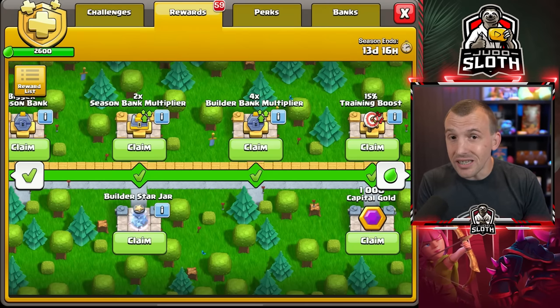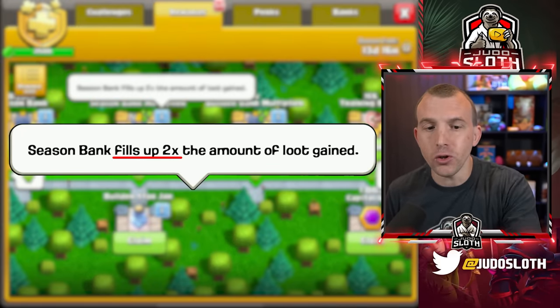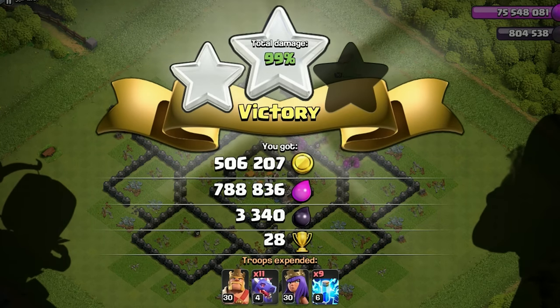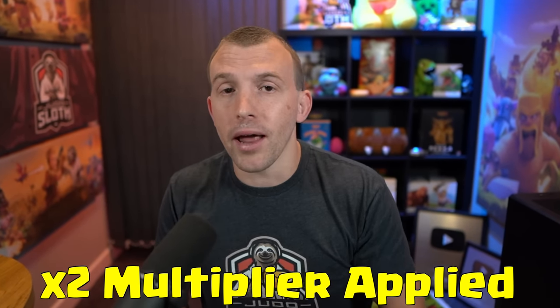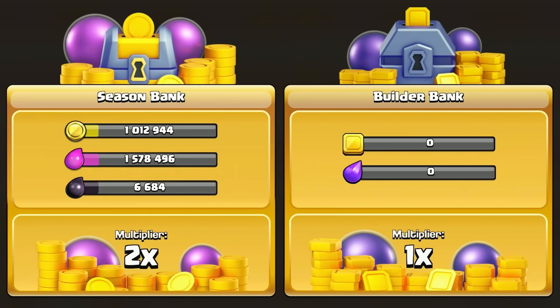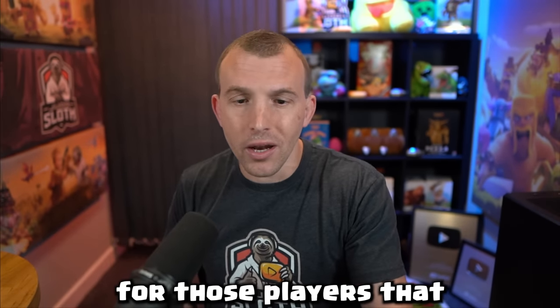The first multiplier is for the regular season bank — the home village loot — and will be two times the loot. This is unlocked at 820 points. Usually if you loot half a million gold, half a million gold goes into your season bank. Now, once you apply the multiplier, if you loot half a million gold, one million gold will be added to your season bank. So you can fill it up faster, and it means for those players that don't usually fill it, they've got a better chance of doing so.